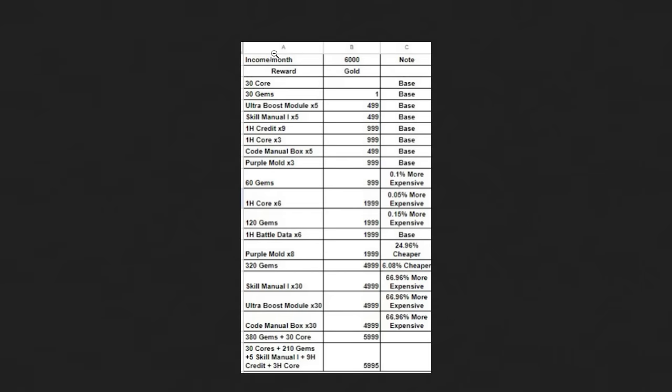Someone sent me this image — shout out to whoever made it, I don't know the original source. It breaks down the math: 200 coins per day times 30 days equals 6,000 coins per month. It also shows which items are more or less expensive — the gem bundle is about 6% cheaper, this option is 66% cheaper or more expensive, and so on.